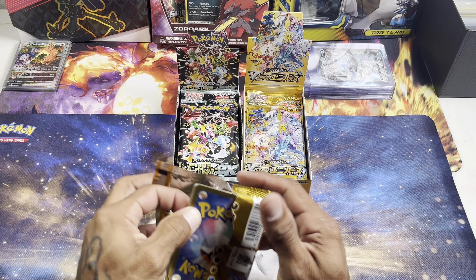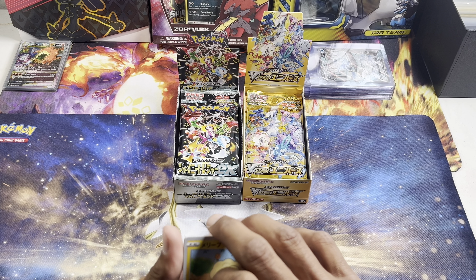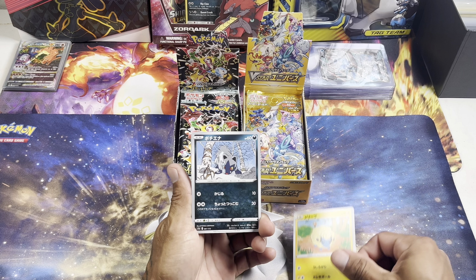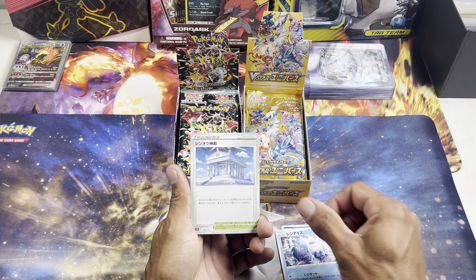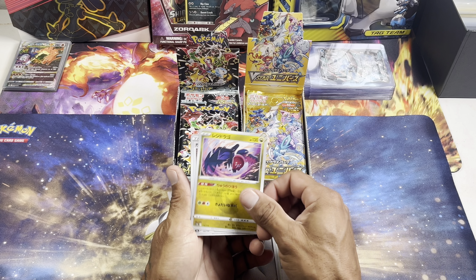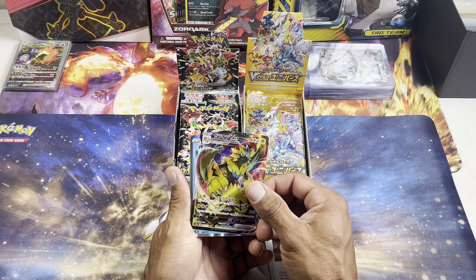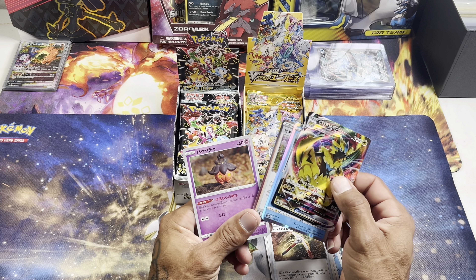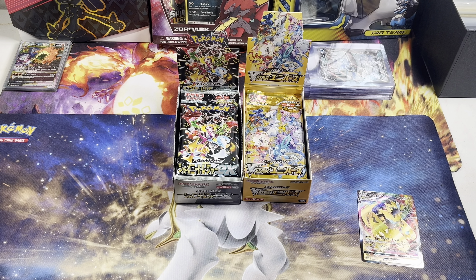This will be the third box of V-Star Universe we've opened on the channel. Here we go — we got Mareep, Poochyena, Regice, Regidrago, the Zera Aura V-Max, Keldeo holo, and a Pumpkaboo. We got that Zera Aura V-Max!